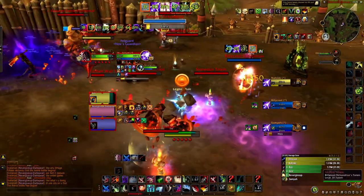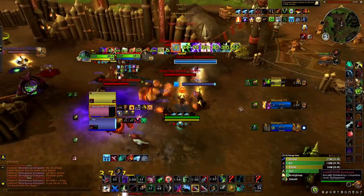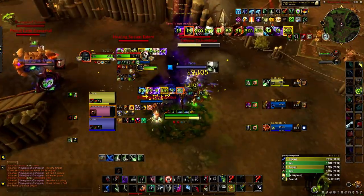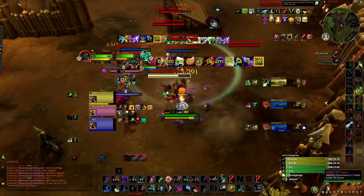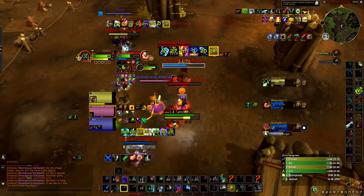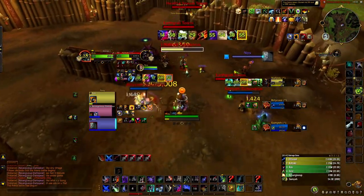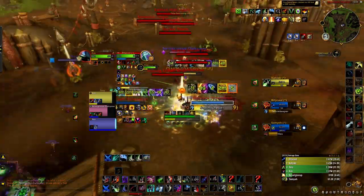He's Smoke Bombing me but they didn't get anything off because he didn't use any CC — he didn't pre-Kidney the HPal. So I didn't Trinket. He ends up Blinding after, which was an awkward Blind. Usually you'd Blind the HPal and then Kidney or stun me, but he didn't CC correctly. He ended up going about 5-1 even though he played nowhere near how he usually plays. Sub rogues are really hard to manage because they just have unlimited CC — Kidneys, Cheap Shots, saps, and hexes.